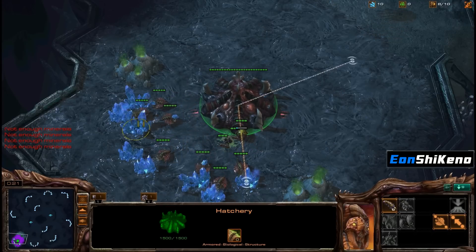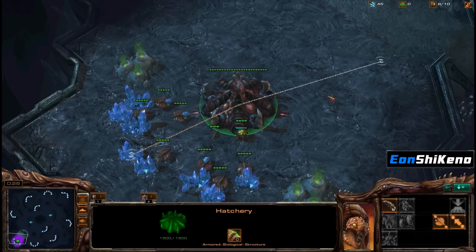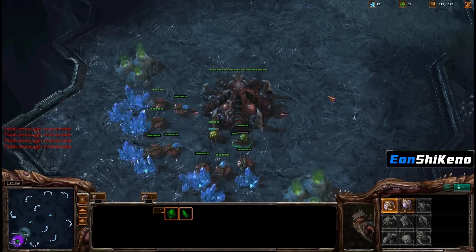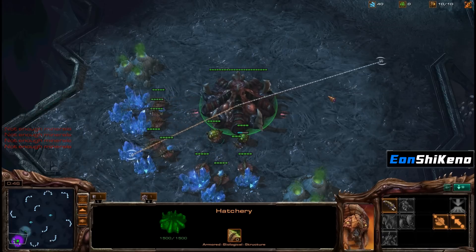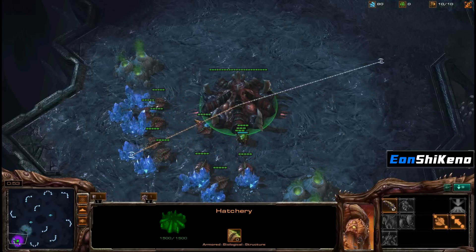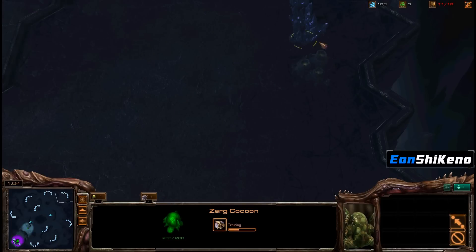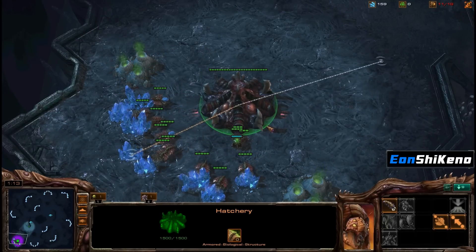Versus Zergling's, on Naga Caverns. I'm going to do like a 13-pool into Roaches. That way I'll get an early pool. I can scout, see if I need to make Zerglings. And if I don't need to make Zerglings, I will just make a Roach Warren instead, to be safe. But if I scout and he's going Speedlings, then it's a different story.